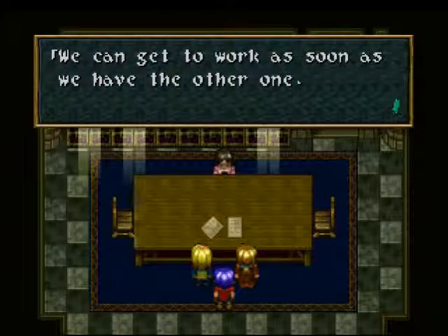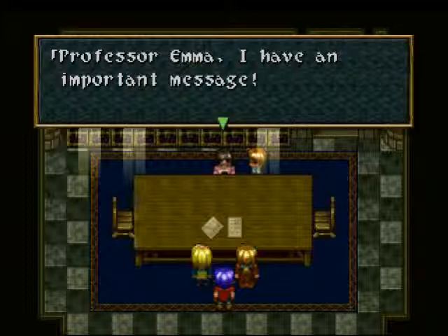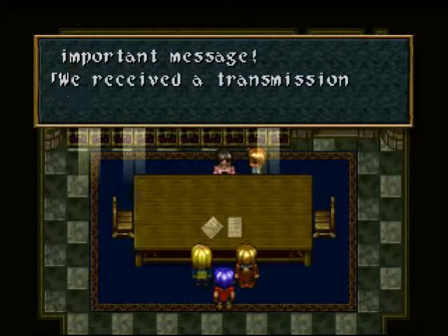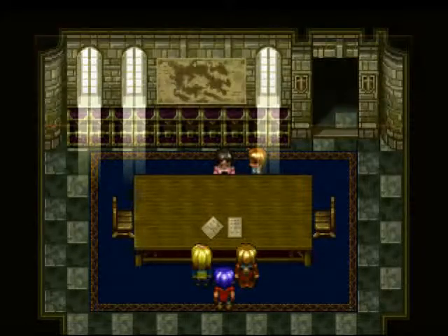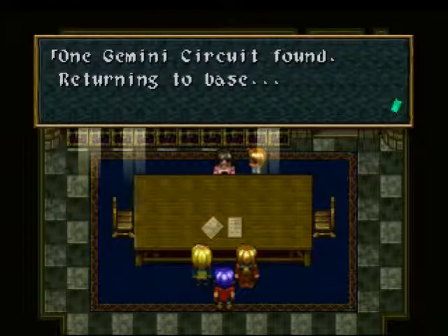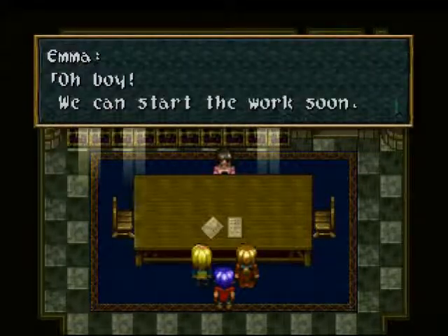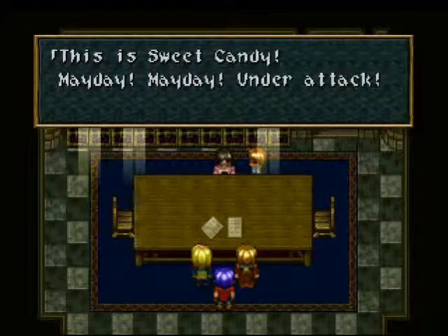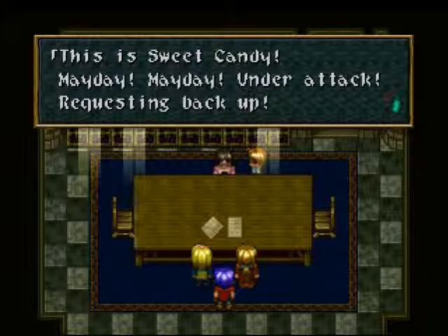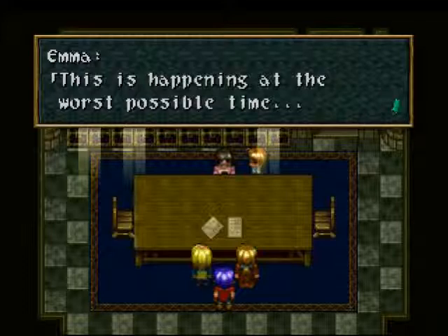And then right on cue: 'Professor Emma, important message. We received a transmission from the team on the Sweet Candy.' One Gemini circuit found, returning to base. Well, that's good news. But then immediately: 'This is Sweet Candy — mayday, mayday, under attack, requesting backup.' Uh-oh. This is happening at the worst possible time.